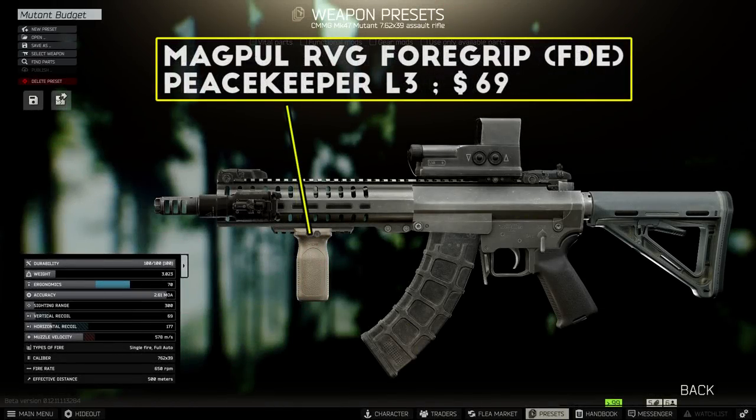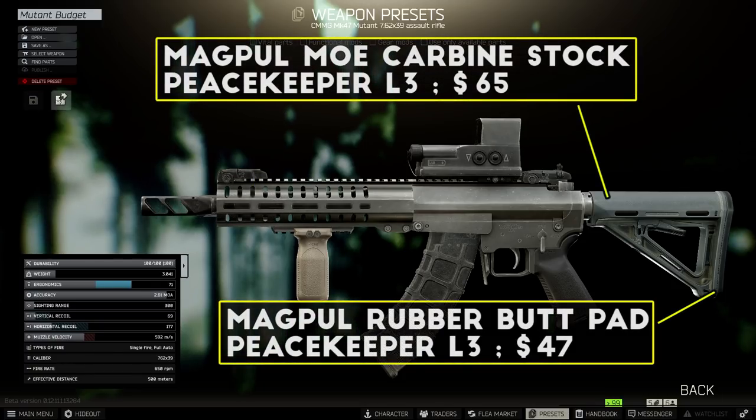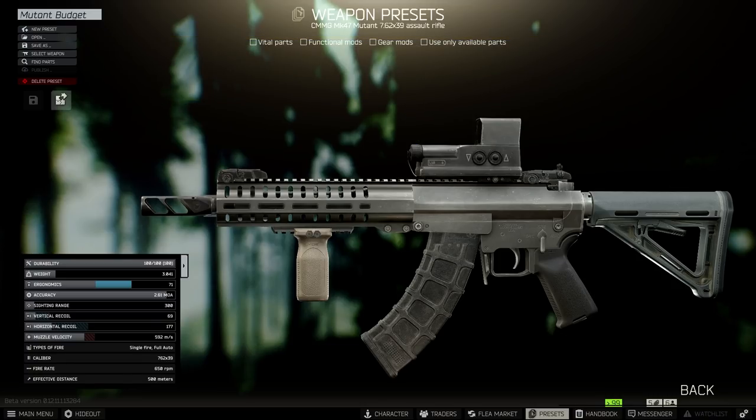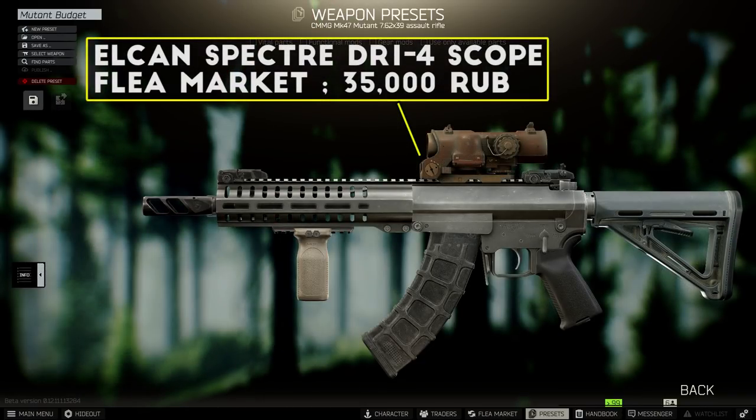Next, you want to get a pair of M-LOK rails for the handguard, then add the Magpul RVG grip and an X400 flashlight. The foregrip is a really nice boost to both recoil and ergonomics for a good price, and the X400 is my all-around favorite tactical device. For the stock, I always think the MOE Carbine stock with the rubber butt pad is the ideal choice for builds like this because of its balanced stats, but you can also check out the Chris DS150 stock for a cheaper option without losing much in the stats department. For your optic, I like the new Valde Cretchit sight as a really cheap option, and I've also been absolutely loving the new reworked Elcan Spectre scope — all of the modes on it work amazingly and the flea market price is pretty nice.